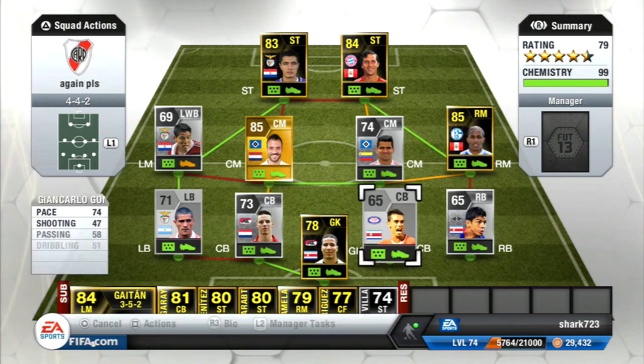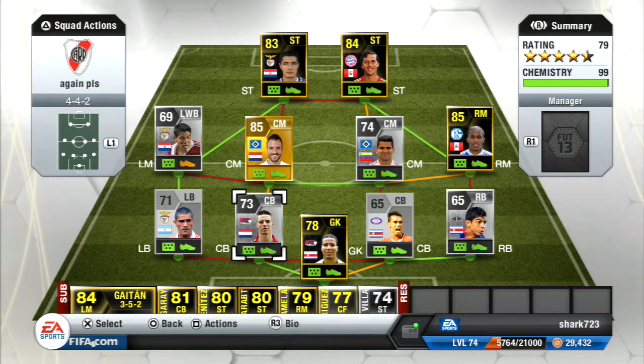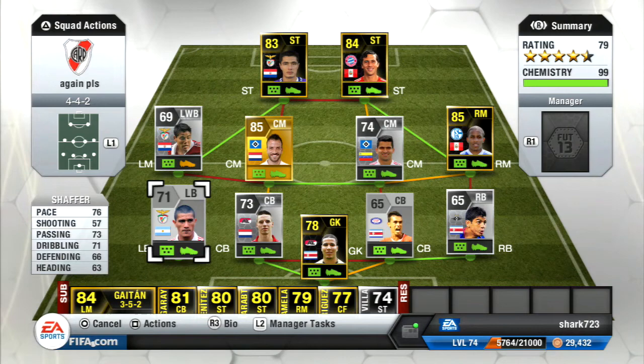Getting into my defenders, at centre-back we've got Villagareva and Giancarlo Gonzalez — both fairly similar players, even though Villagareva has much better stats all round. They're both quite fast and good at defending, however they weren't that good at heading. At right-back we've got Luna from Rosenberg in the Allsvenskan, who was actually pretty fast and pretty good at attacking for a right-back, however not too good at defending — but his pace made up for it.